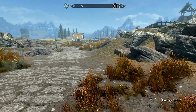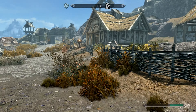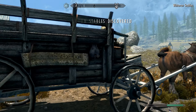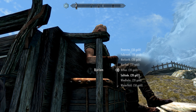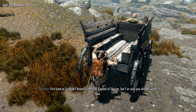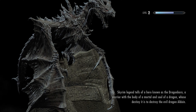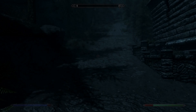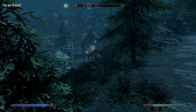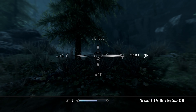The first thing we're gonna do before we even go into Whiterun is discover the stables and talk to Bjorlam here. We are gonna hire his carriage and go to Solitude. There's a method in the madness - we are gonna go pick up the Steed Stone to increase our carry weight. I do this at the beginning of every save because early on it's extremely important to be able to go into some of the early dungeons and haul all of this loot back while you're still broke and starving for money. The Steed Stone will dramatically help with that. I always go discover the farm so we can come back to that later, and we're gonna need to eat some food - got some Horker loaf.